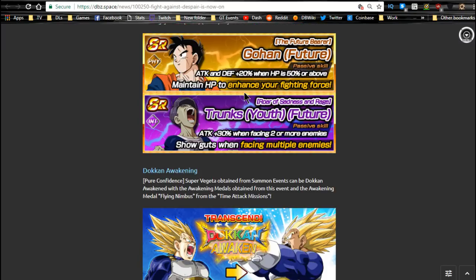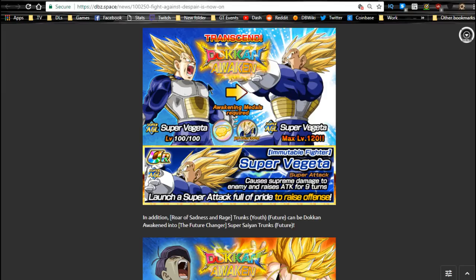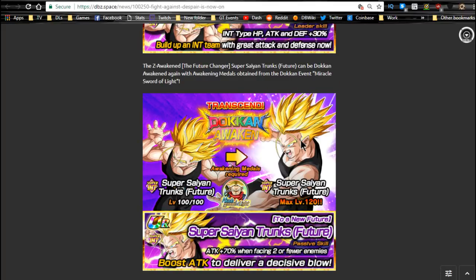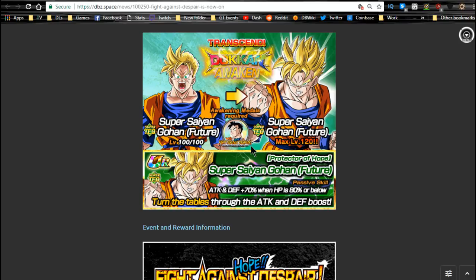Next is the Fight Against Despair event — ends 3/11, so you only have four days left. Here you can get these Trunkses who Dokkan Awaken into an awesome Trunks that feeds into a lot of different Trunks cards. You also have a Gohan you'll need for certain stages. There are awakening medals for Vegeta — he's not a great unit until he Dokkan Awakens into a decent support unit. Trunks Dokkan Awakens into Super Saiyan Trunks, and that further Dokkan Awakens into another Super Saiyan Trunks that does a lot more damage. He's a good free-to-play unit because he has Fierce Battle, which helps your teams. Attack plus 70 when facing two or fewer enemies is really useful.